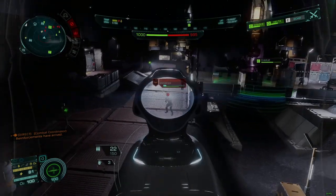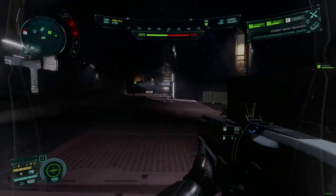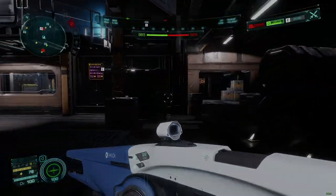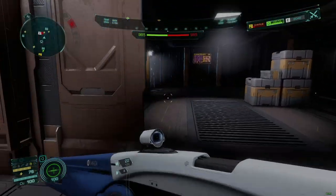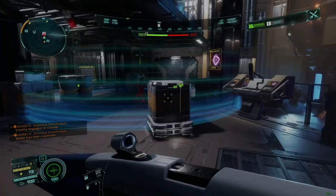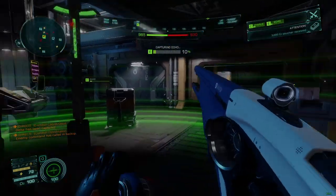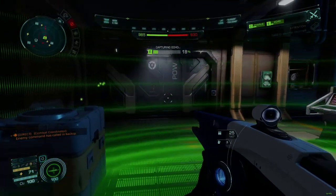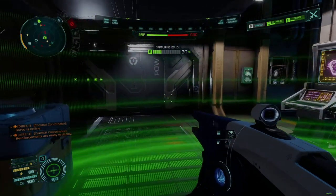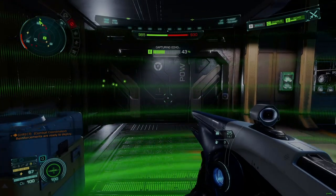Nearly every station you can visit will have a Pioneer supplier who sells suits, consumables, and weapons, with the three basic suits generally available for purchase everywhere. The availability of weapons is a bit more random, but you can be assured there will always be a few Tier 1 guns on offer. Each Pioneer supplier has a random real chance to carry a pre-engineered suit or weapon, with an occasional engineering upgrade ready to go. More powerful suits and weapons are more rare, though with some effort and a lot of patience, it's possible to locate Tier 3 equipment over time by making sure to visit the Pioneer supplier every time you stop at a port.